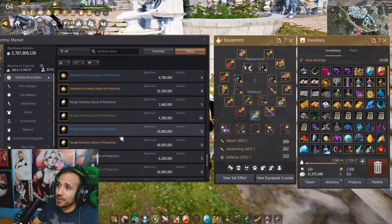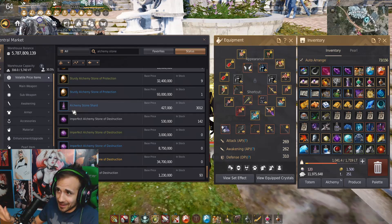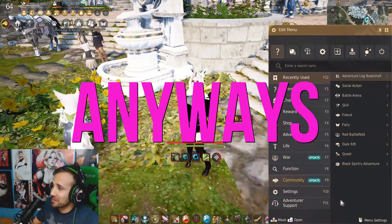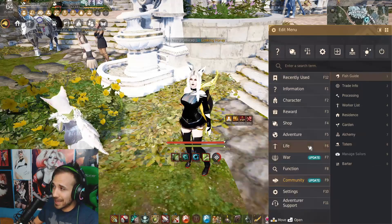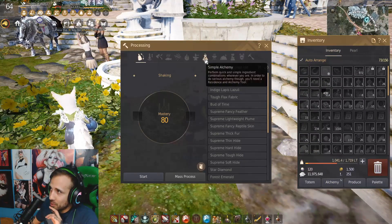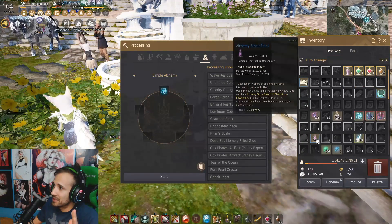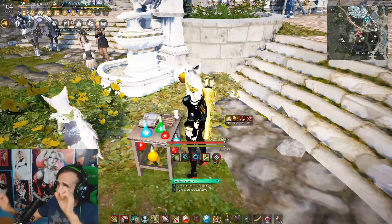Here we go — press Escape, then go into Life, then Processing, then Simple Alchemy. Put Vell's concentrated magic in there, then put in the 1500 alchemy stone shards, and hit Start.